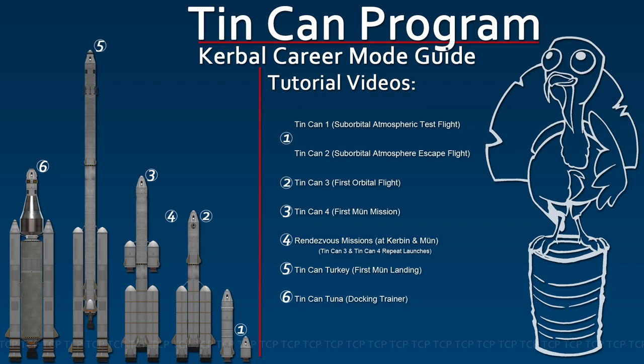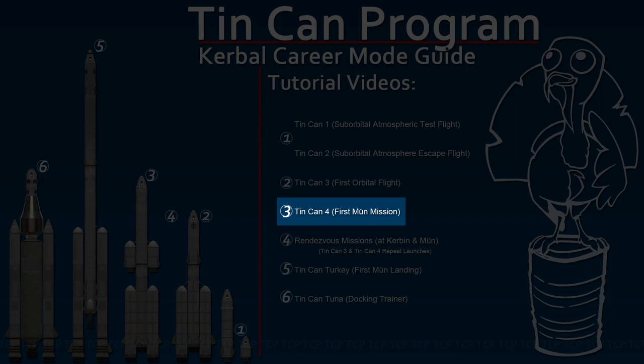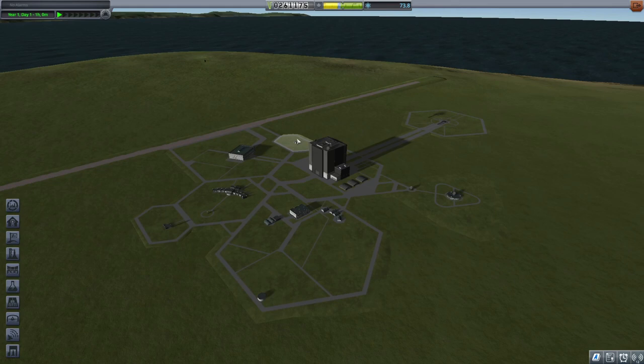Welcome to Tin Can Program. This is the third video in our Career Mode Guide series. Today we will be flying Tin Can 4 to Moon. This video covers Moon Flyby and Moon Orbit. We will present the mission as a single flight, but completing your contract goals may require two flights, and this video covers either situation.